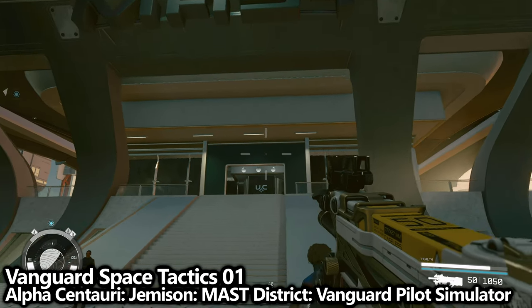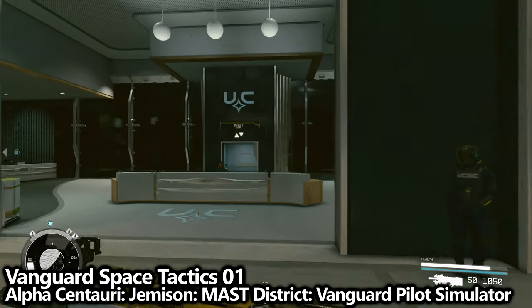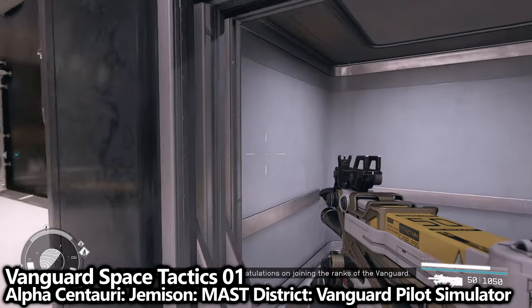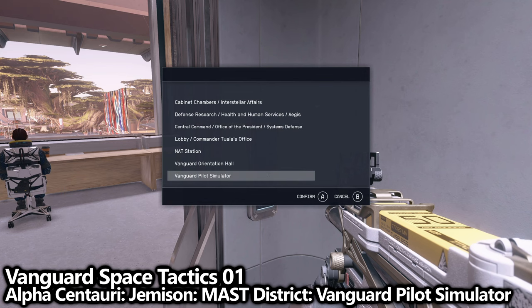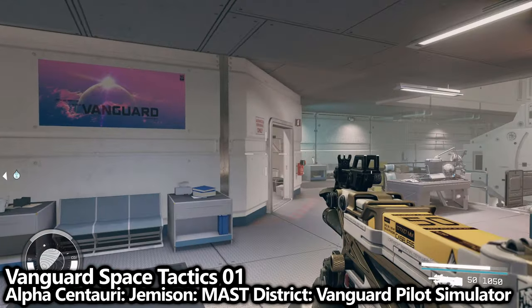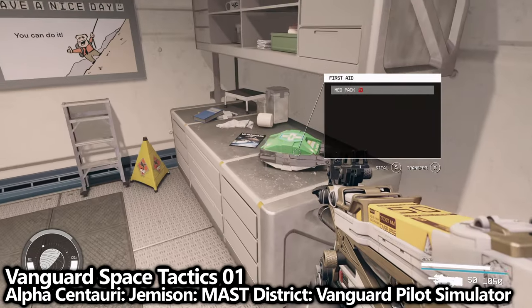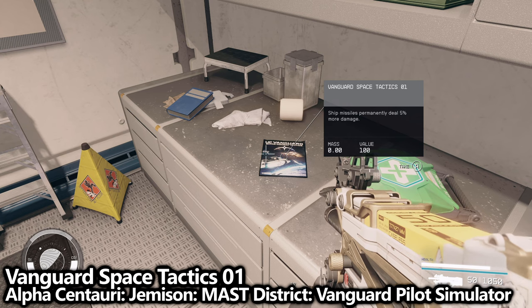Additionally, during that Supra et Ultra faction mission for the United Colonies, you will also go to the basement, which is where the Vanguard Pilot Simulator is. You can just use the elevator to get there. As soon as you enter, walk forward and take a left-hand turn into the first door on your left, finding the Vanguard Space Tactics 01 magazine on the desk. This one's super useful because it lets your ship do more damage.